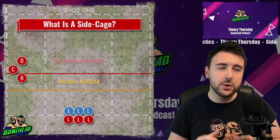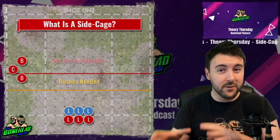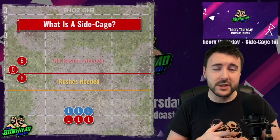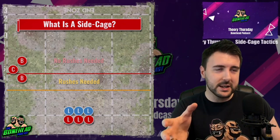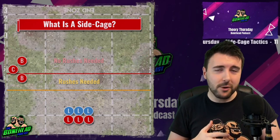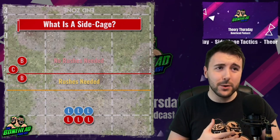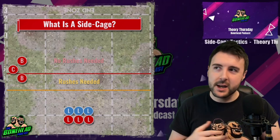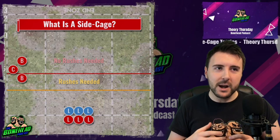The whole point of the side cage is to run through, cage up for a turn and then break through and score. A side cage is the perfect opportunity to score in two turns. It is risky because you are putting it all out there, but the side cage tactic is very common with fast teams — Wood Elves, Skaven — and any team with movement 6 or 7 is good to go. It will leave you vulnerable and it's a risky tactic, but if you're a madman or you simply have two turns to score, it works.